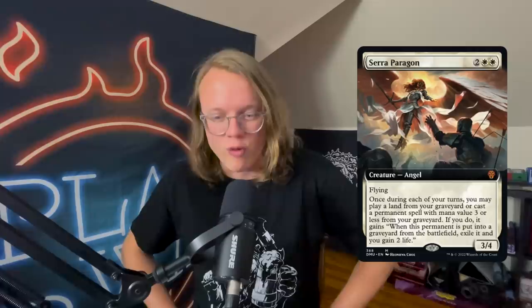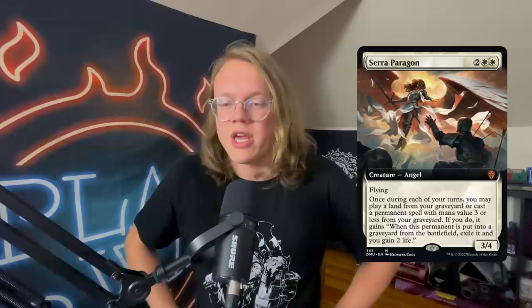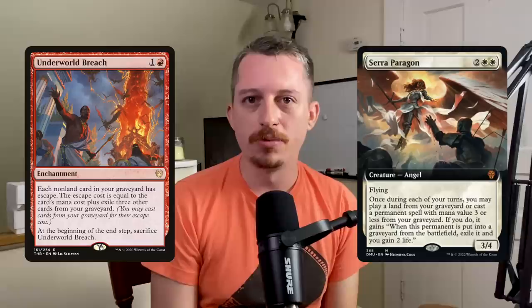Card number nine is Atraxa, Praetors' Voice — wait, it's Seraph of the Final Ward. Actually this is Sephara, Paragon: two and two white for a 3/4 Angel with flying. Once during each of your turns you may play a land card from your graveyard or cast a permanent spell with mana value three or less from your graveyard. If you do, it gains 'when this permanent is put into the graveyard from the battlefield, exile it and you gain two life.' Definitely Sun Titan vibes. Best use case is getting a second crack at Underworld Breach.